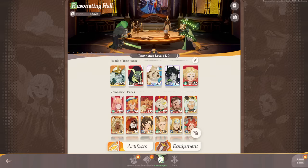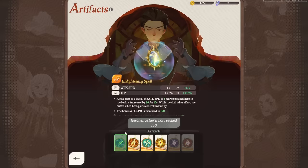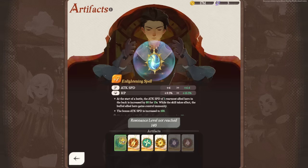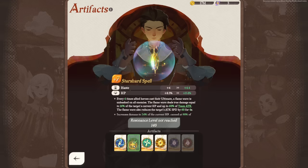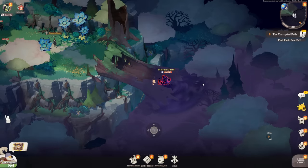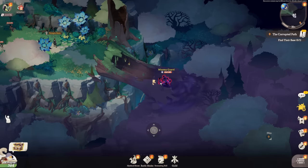The final thing in the resonating hall is artifacts. You'll get different artifacts along the way and can upgrade them once you have the required resources. Artifacts provide different buffs in combat — giving you different benefits depending on which one you equip — and there are many ways to use them to give yourself an edge in battle.